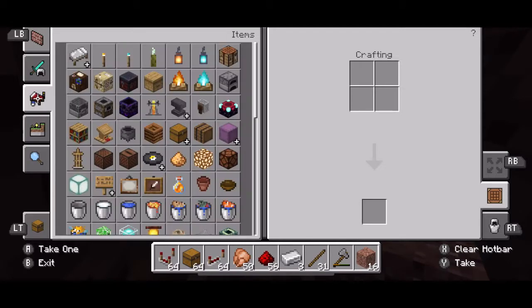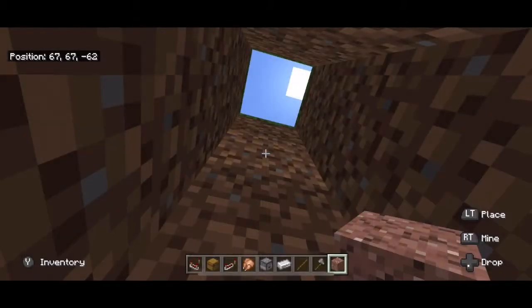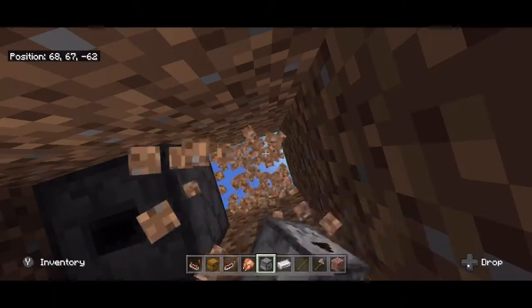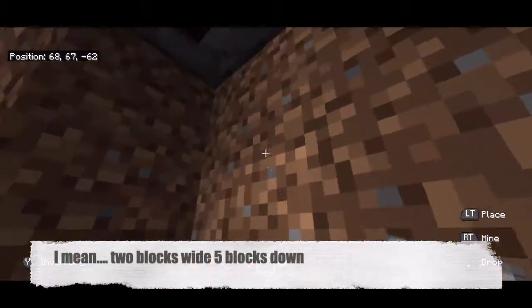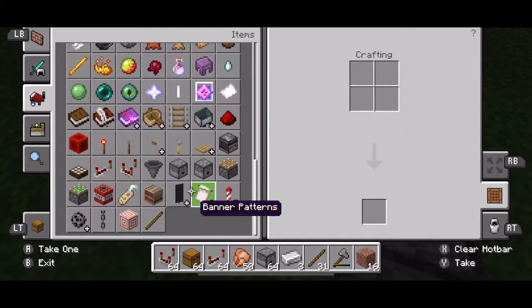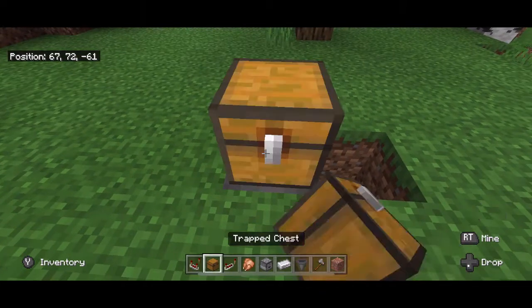I'm going to place the dropper so that it's facing down — right there. It's very dark down here but I'm just going to carve one over and carve straight up. If you didn't want to deal with the light issues, just do two blocks four down. So now we have a dropper pointing down. On top of that dropper you want to place a hopper, and on top of that hopper place a trapped chest.